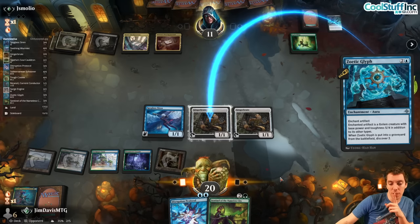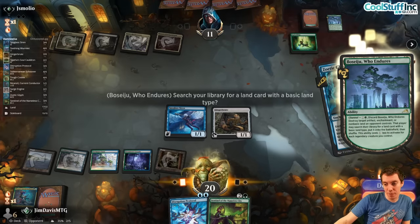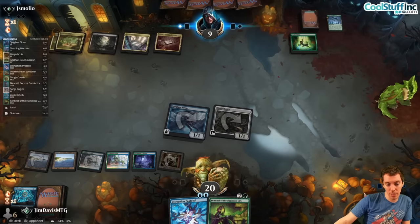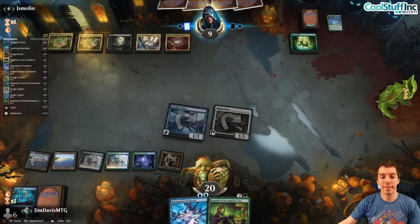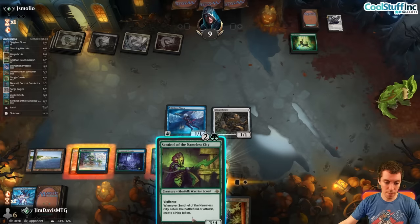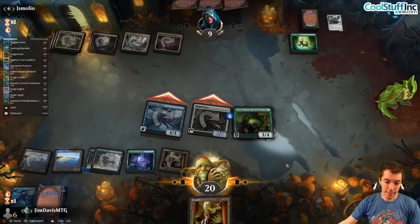They go for Binding — I counter it, get in for six. A Binding into Sunfall would be an issue, but they have Atraxa — that's the one card we can't touch. That's really bad. Do I play my threats and get rocked by Sunfall, or wait? I'm just going to wait. Land comes in untapped — Triumphal Arches seem pretty broken. Here's Archangel of Wrath — can't let that happen. We're going to take a Sunfall, can't do anything about it. Just jam.